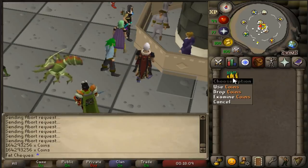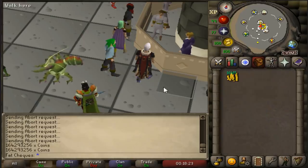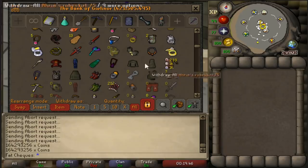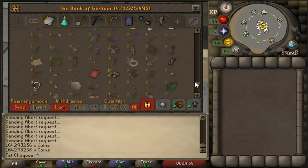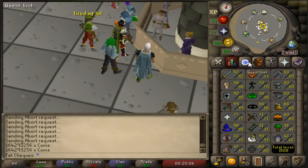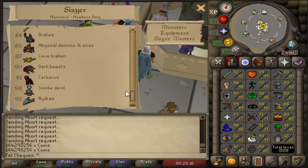So whoever's down in the comment section that guessed either the exact amount or the closest to this is the winner, and I will announce the winner at the very end of today's video. As you guys can probably tell, the bank is at a very solid point in this account's history. We've got a 421 mil bank here — that is a lot of money. At the moment I have 165 mil cash stack, which is absolutely beautiful. For short term goals right now, I know that I want to get myself 95 Slayer at the bare minimum. I'm more than likely going to get 99 on this account, but for now I just want to unlock Hydra and give it a blast.